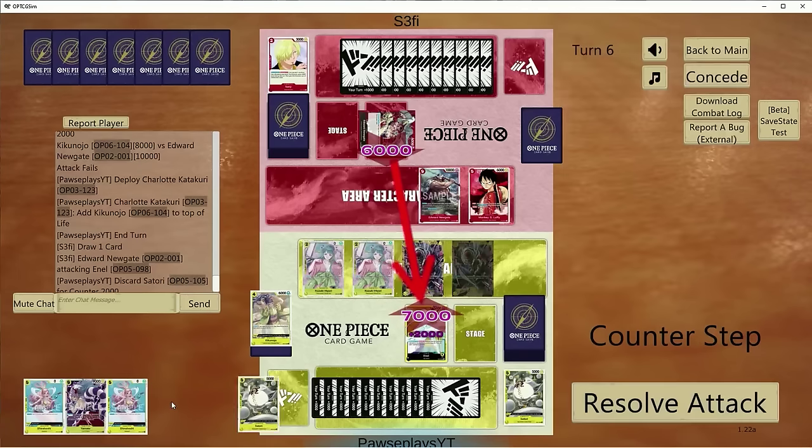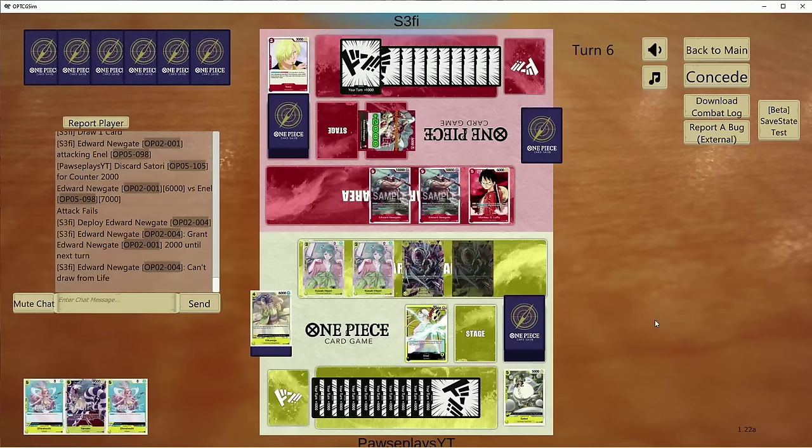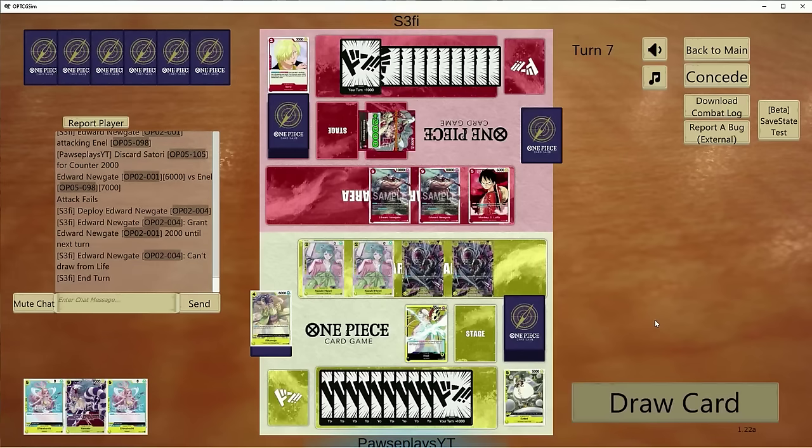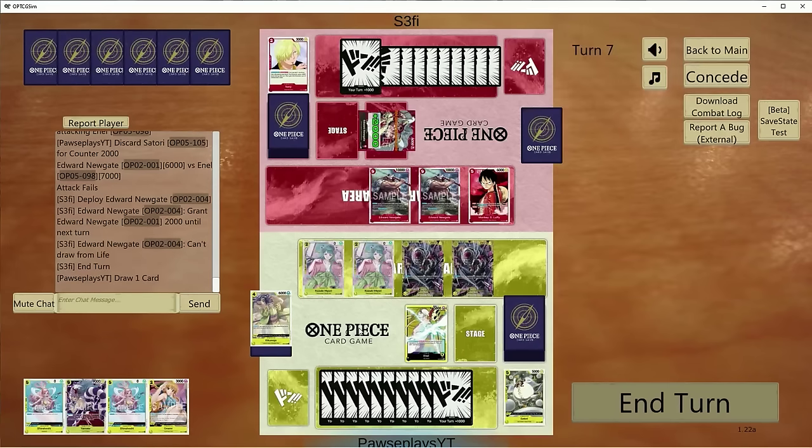We'll counter out with a 2k — I don't want to take this one right now. I'm hoping he'll attack with Luffy or Newgate, just one or the other. Considering I still have two life. The smart play would probably be to just play Newgate if he has it. Pass turn. Well played. Get another Onami — that's not helping me right now. Yamato is not killing anything and I don't heal for that either.